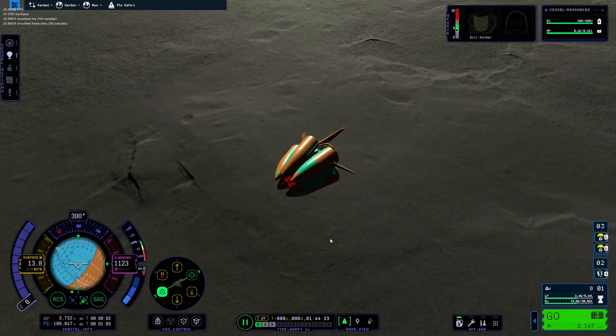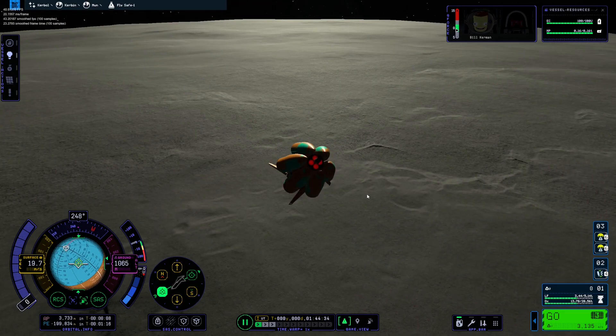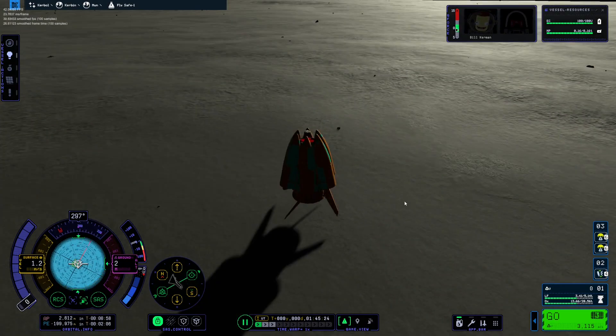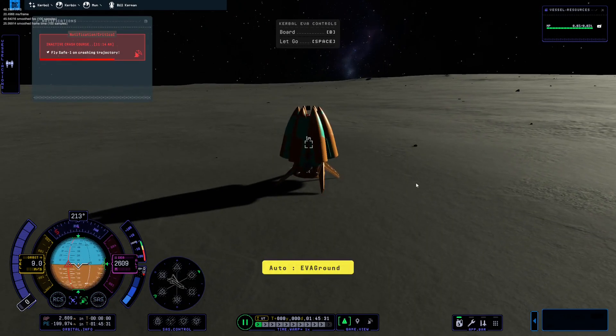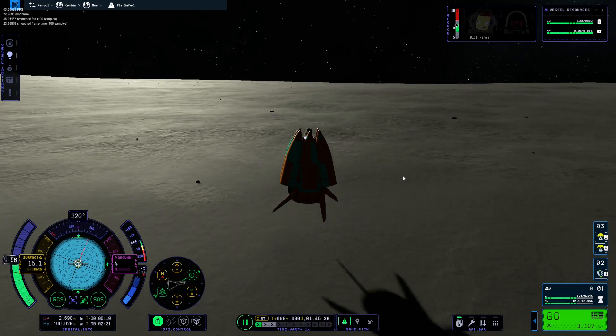I pressed the wrong button — Z instead of X. It was good all the way up until I messed it up. It's okay though, it's been a good run. Don't break the wings off. We have to let Bill out onto the surface. We have touchdown, boarding, and takeoff.